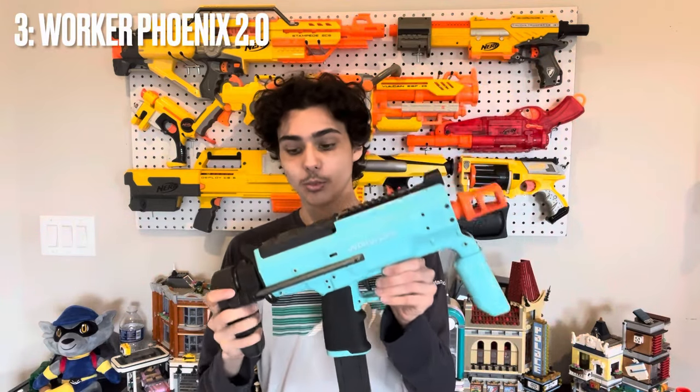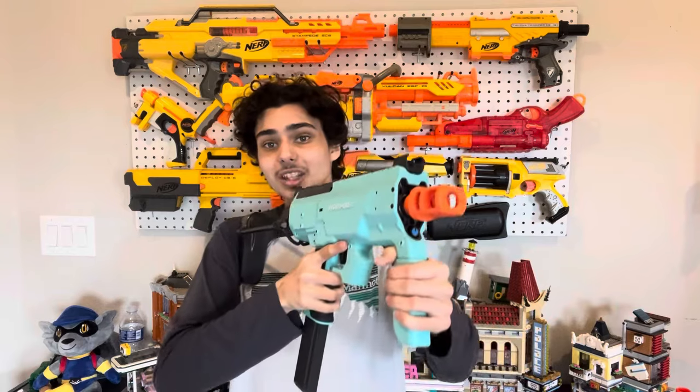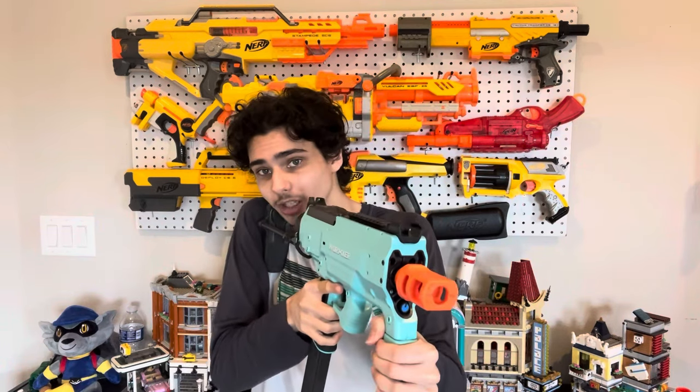At number three is the Worker Phoenix 2.0. I love this thing unconditionally. It is so cool — it doesn't take long to figure out how to use. Getting the battery in and out is kind of annoying, but after that you've got an angled Talon Mag flywheel blaster that you can just use. It is fast, comfortable, good-looking, easy to use — just amazing. This blaster's biggest drawback is the fact that it is so good, and I actually mean that. It shoots so violently that it completely destroys any dart you put through it within just 10 to 20 mags, because the darts simply can't withstand the unspeakable powers of the Phoenix 2.0.